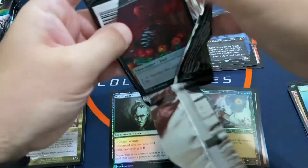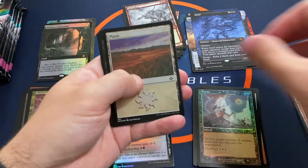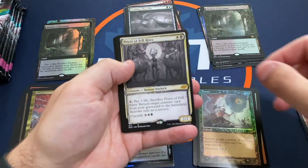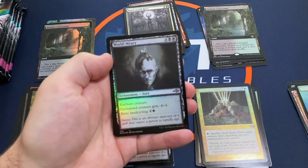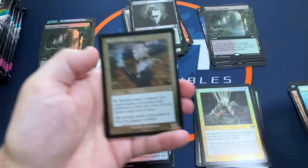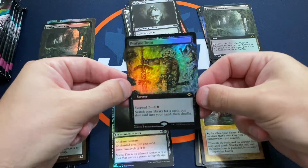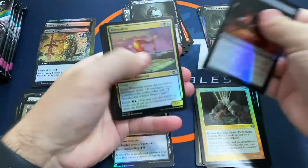Last pack of the first half of the box: Plains, and a nice Extended Art Verdant Catacombs — we'll take that, go with our foil one. Combine Chrysalis, Priest of Felwrights Showcase, Soul Snare Retro Foil, World Weary Showcase Foil, Seal of Cleansing Foil Etched, Giver of Ruins Foil Etched, and a Profane Tudor Extended Art Foil — pretty cool. First half, I'd say pretty good. We're on a pretty good path right now, hopefully we can keep it up in the second half and hit one or two other big bombs.